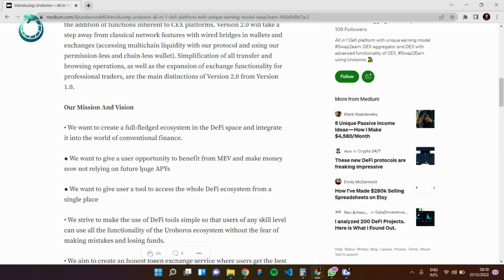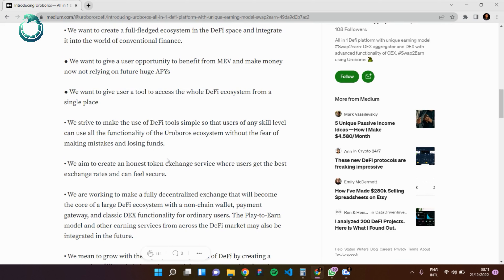Roburus also wants to give users the opportunity to benefit from MEV — Maximal Extractable Value — and make money not relying on third-party APIs. Users can make money from the arbitrage mechanism available on Roburus, earning instantly when they swap. The goal is to give users a tool to access the entire DeFi ecosystem from a single place, so that when version 2.0 is launched, any DeFi feature you want is accessible from one platform.